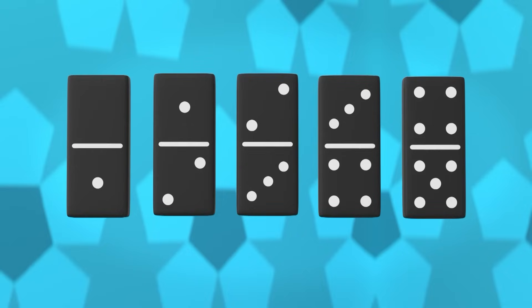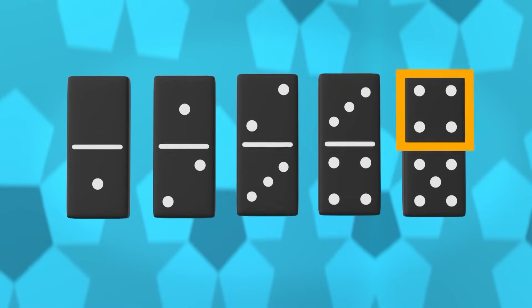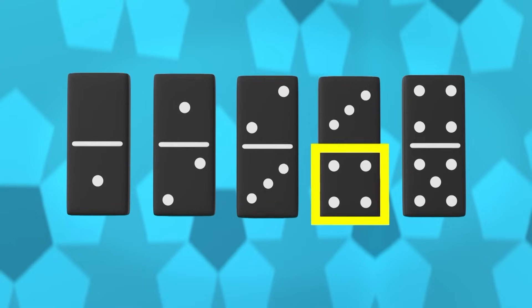Here's a row of dominoes, but can you spot the way it goes? The next along, you might have spied, has one more spot on either side. That's a pattern!